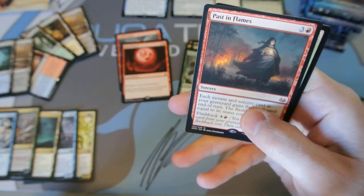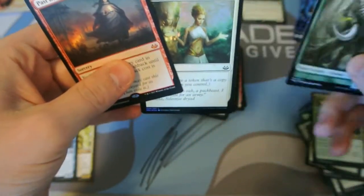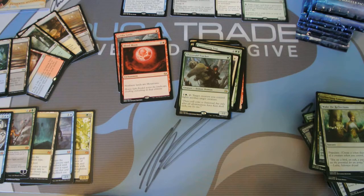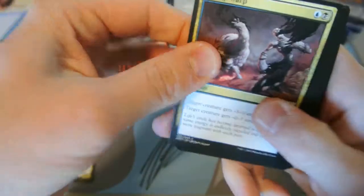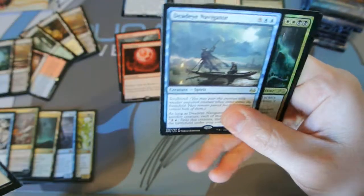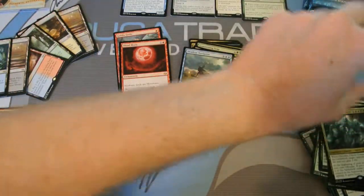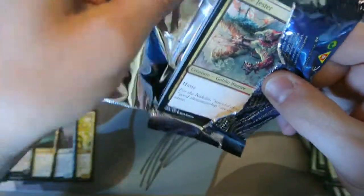We need a Past in Flames — a Mythic rare that is like 50 cents. Wake the Reflections. I guess I have to put this Mythic with the other ones. Really need to turn this box around — not one of the good ones. But again, it just takes one card to change it all. Not a Dead Eye Navigator, and definitely not a Foil Obzadat Ghost Council. No Foil Lily in this one.